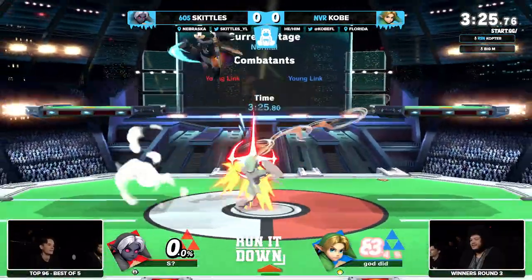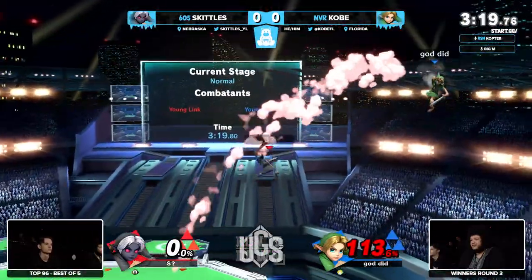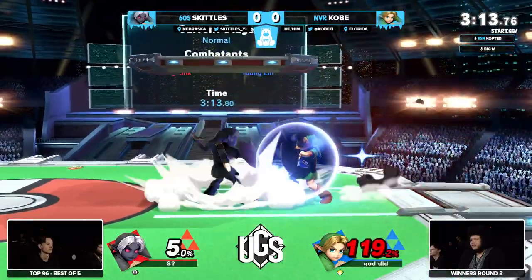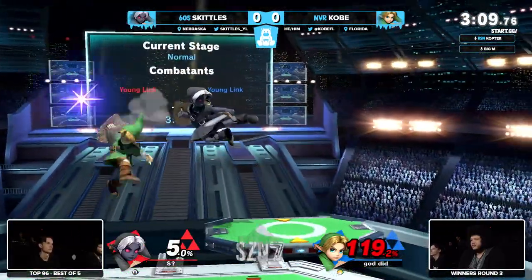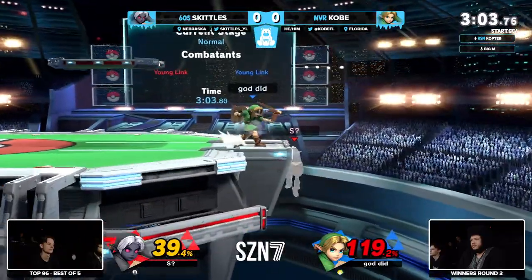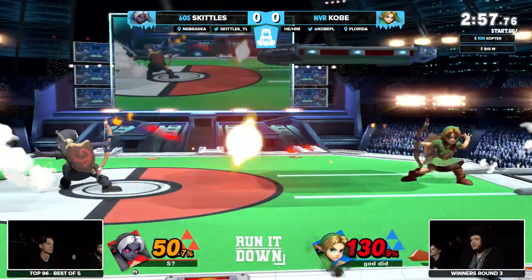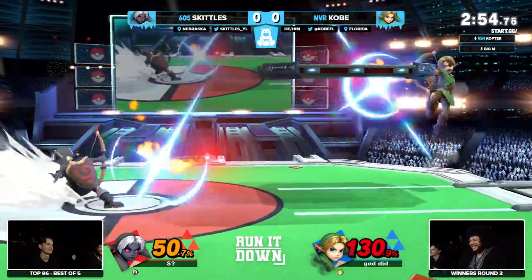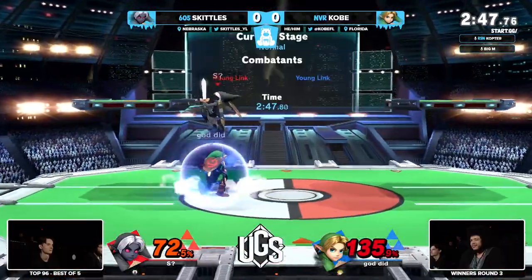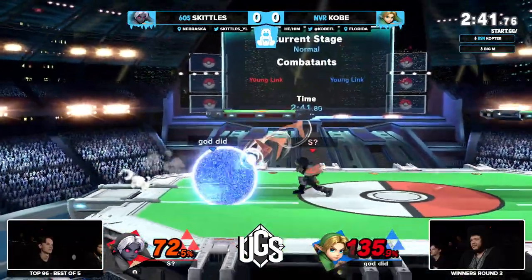Kobe was there to meet him in the middle with a nair, and now it's one stock apiece, but Kobe has taken some damage. Both players shared a chuckle at that stock because Skittles is infamous for his shenanigans offstage with that bomb on the recovery. Skittles just needs to land a big nair or that down tilt could have got a KO confirm, but Kobe on the good DI. The turnaround actually made the up tilt not reach Kobe in time.